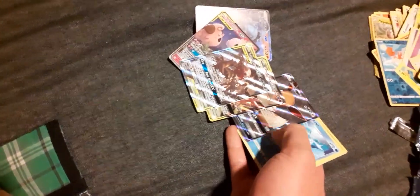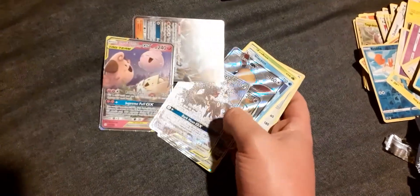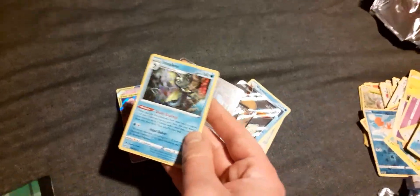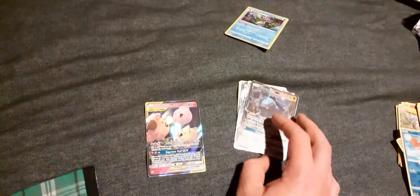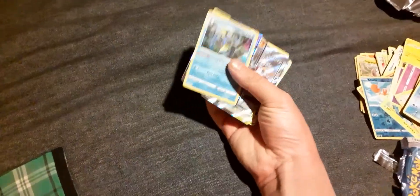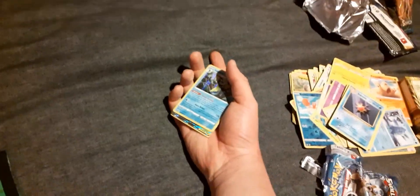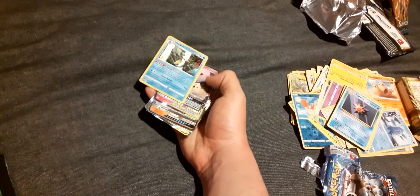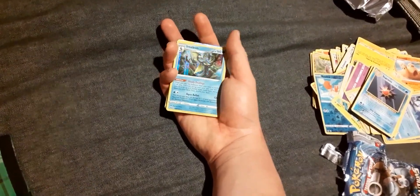Out of all that, apart from the promos, we did get ourselves Igglybuff, Cleffa, and Togepi — which isn't too bad, I kind of like it. We did pull an Inteleon as well. Not the best hits really in my opinion, but we did get some good promos and that triple tag team card. If you guys found any interesting cards in this, let me know what you think was the favourite pull — whether it was one of the promotional cards, one of the random set cards, or whether you just enjoyed the whole thing in general.